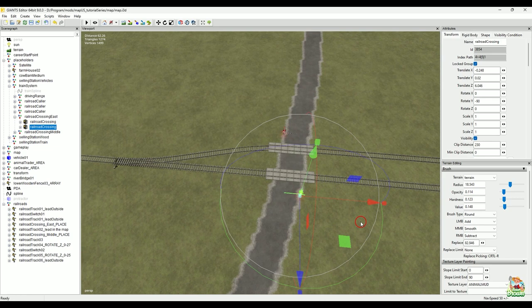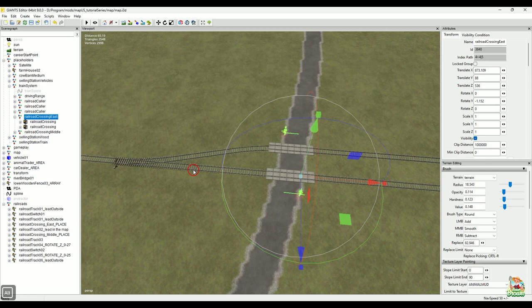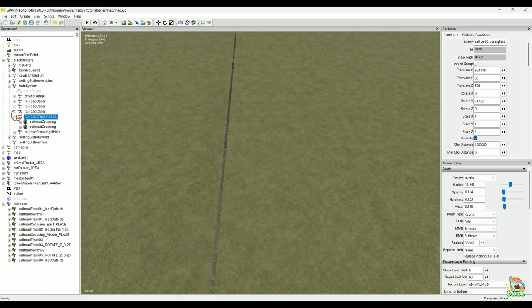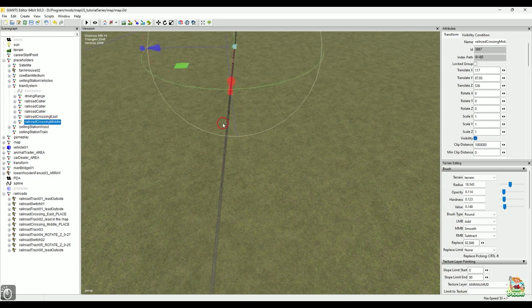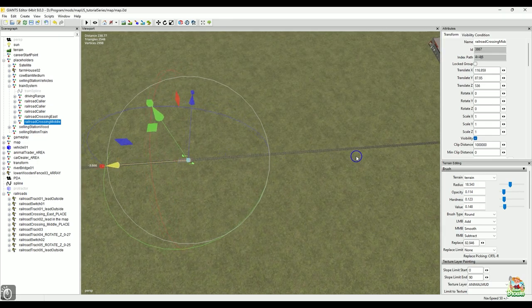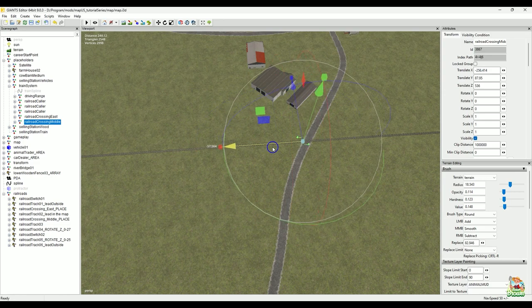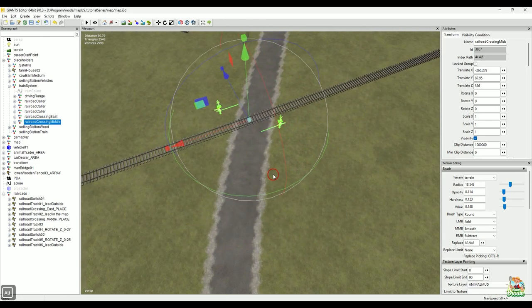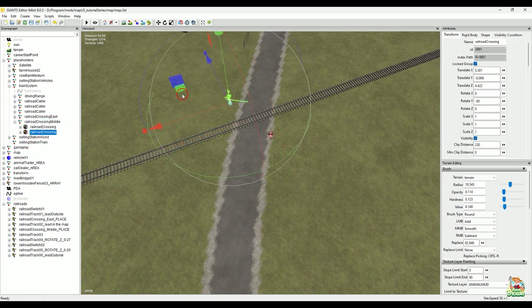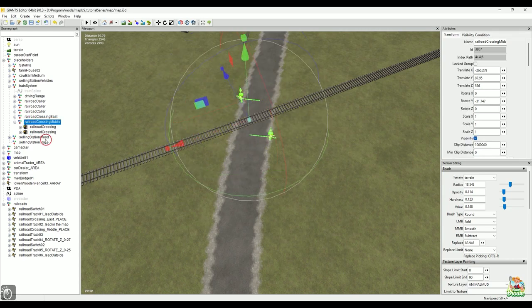That looks pretty good. I want to turn them a little bit — nope, looks good there. I should have a second set in the middle here somewhere. There's the last set — there's our second set. Let's move those, just dragging them over. They look a little bit crooked so let me try this — yeah, something like that. Open that up and move that second one over just a tad. We're good on that.